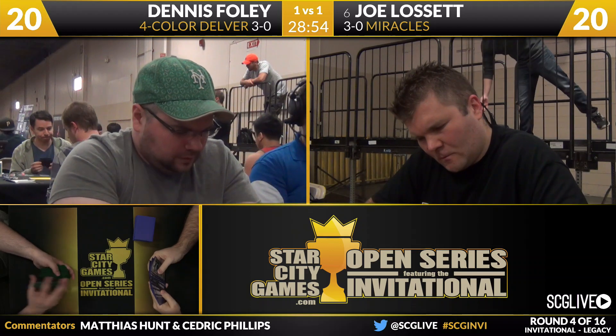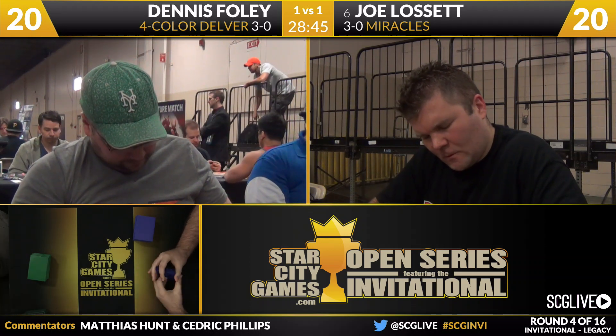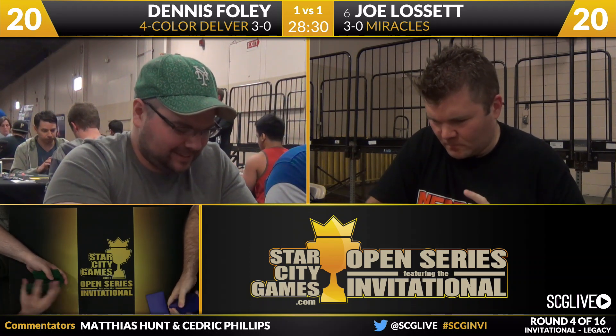Looking at Joe's sideboard — Venser's hanging out on the board now, a little too expensive for this matchup. We'll see if the Abrupt Decays are influencing his decision making, because Counterbalance can still be good. If they don't draw Abrupt Decay, it's still okay. There is a reason to go to both Monastery Mentor and Counterbalance to overload the Abrupt Decays — that would make it so Foley fully wants to answer Mentor, forcing him to either leave in burn spells or tax his Abrupt Decays.